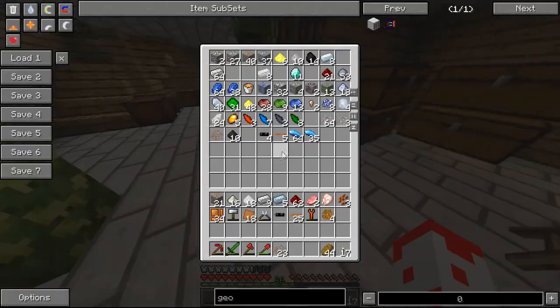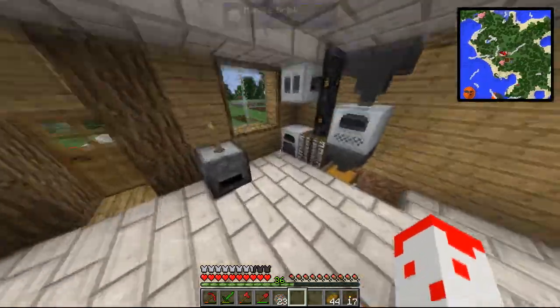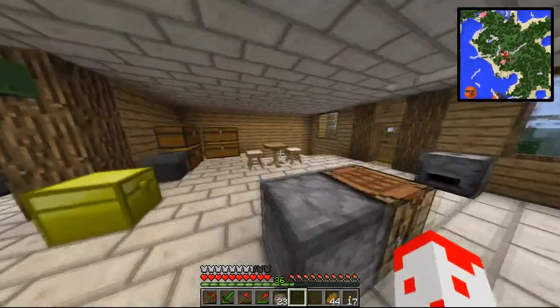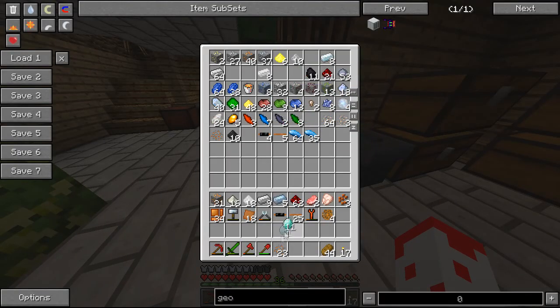I've got to do something with power to it. You're making solar panels? No, I'm gonna make a geothermal generator, so I could do with getting the roof ready for them. But I'm making geothermal generators, which are better, because we can get an infinite amount of lava from the nether.